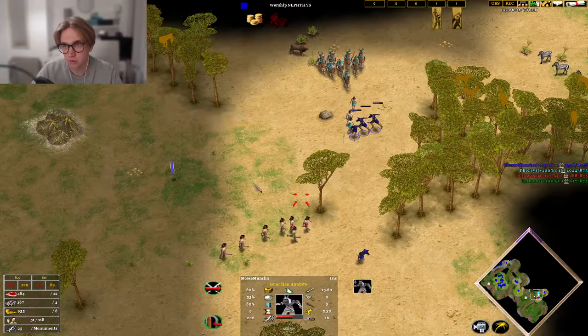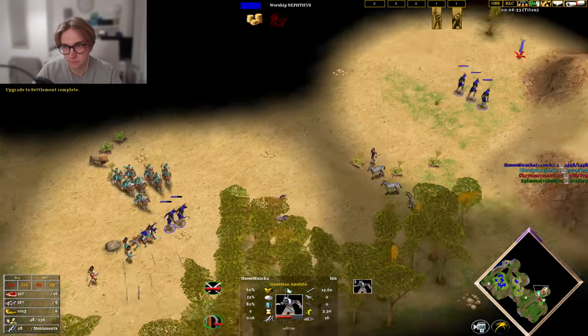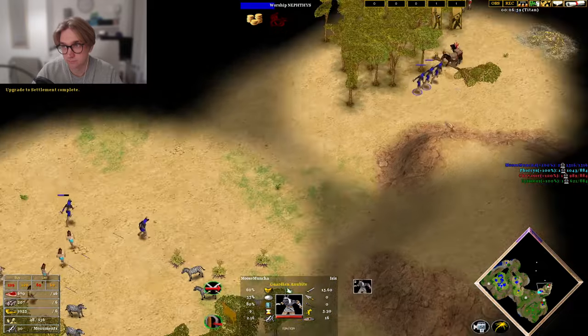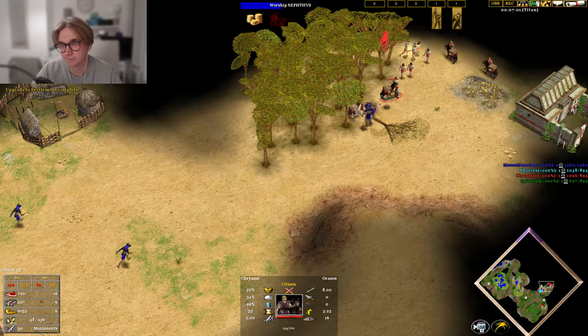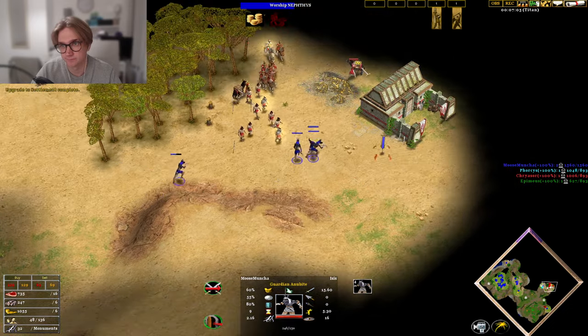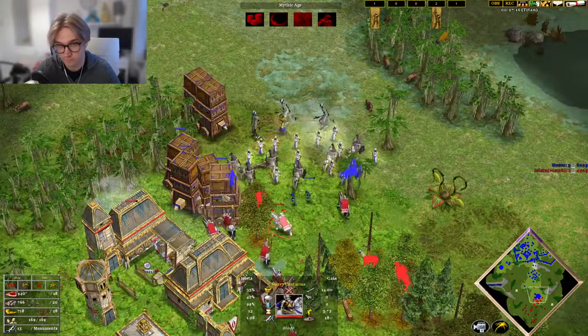I've noticed while playing against the AI, if you go in for an early raid with your first myth unit — if it's a fast myth unit like a Sphinx — you can sometimes get a villager kill and then run away, and their whole army will end up chasing you. This can really buy some time for you to get your own army out. They don't prioritise strong units like Son of Osiris.